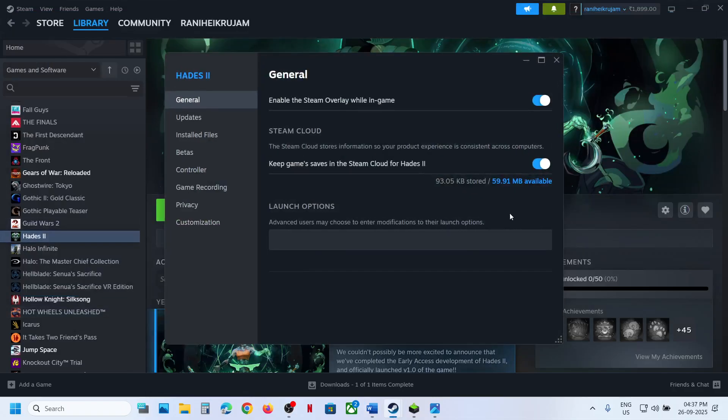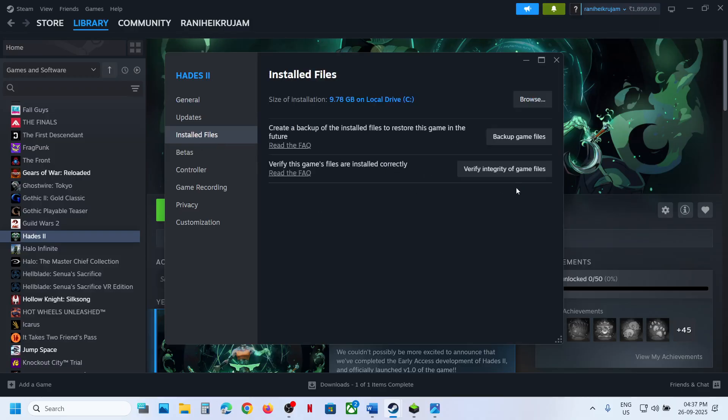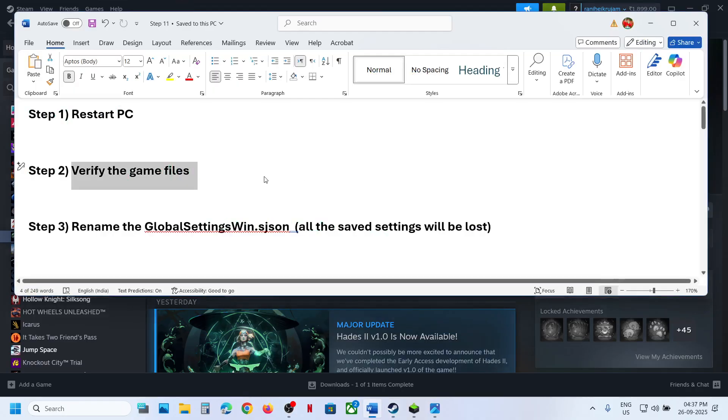The next step is to verify the game files. Go to Steam, right-click on the game, select Properties, go to the Installed Files tab, and click on Verify integrity of game files. Once verification is 100% complete, launch the game and check. If it's still not working, continue to the next step.